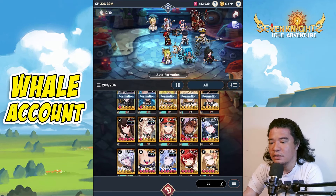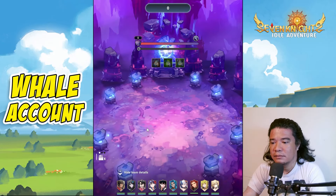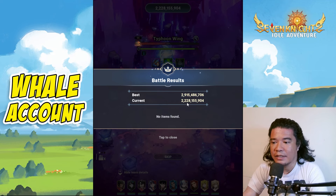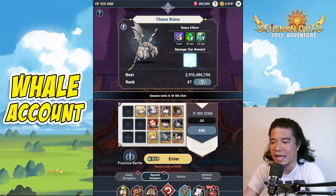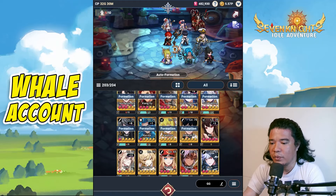Similarly, if we remove Kyle and replace with Jang Yu and do a practice battle, we get only around 2.2 billion damage as well. So the best heroes to use here are the ones I originally listed. Let's replace Yon Yi back with Kyle.